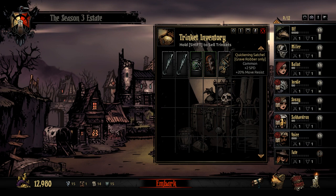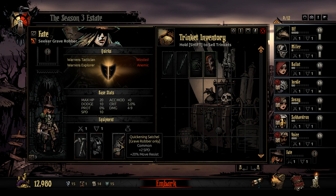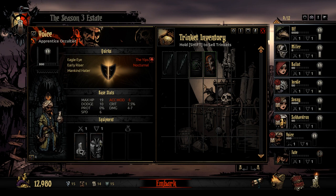Do I have new items to look at? Grave Robber only — bonus speed and bonus move resist with no downsides, apparently. Well, that's an easy choice. Bonus accuracy for range skills but reduced dodge. Aren't you ranged only, basically? I'll throw one of those over there — that'll help with the reduced accuracy mod.